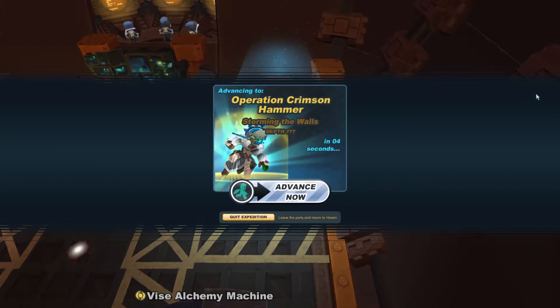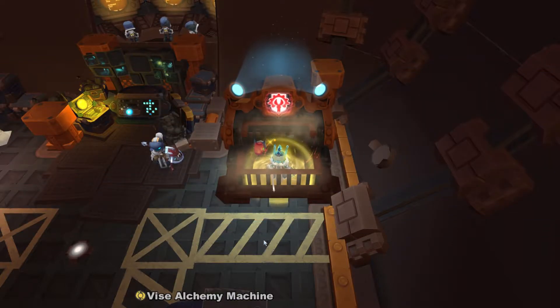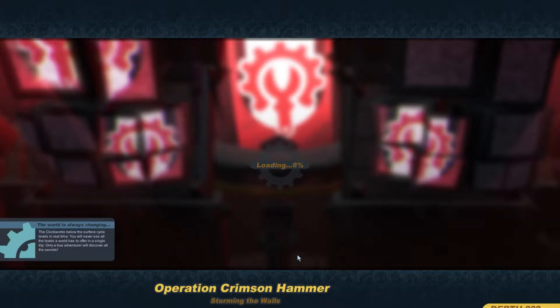Alright guys, so this mod showcases the Super Saiyan Sculver. The Sculver coat does not allow for an aura attachment, so I felt that there was a dire need for this specific mod in particular.